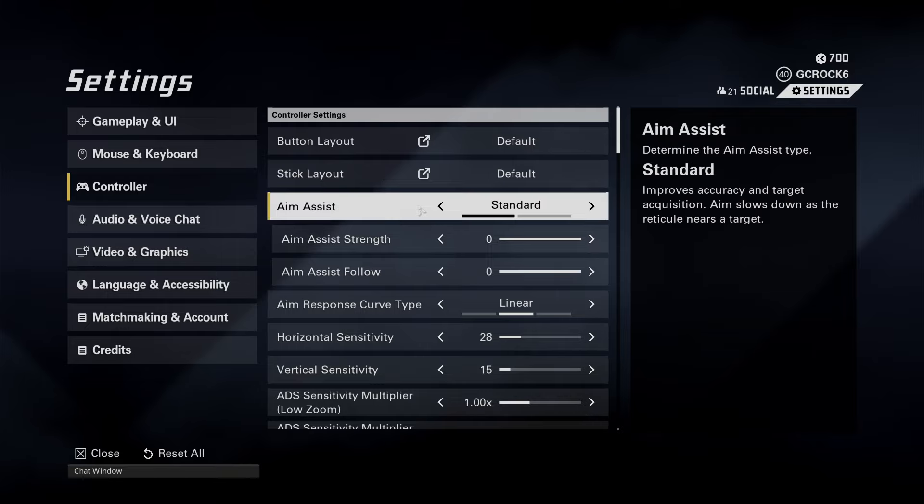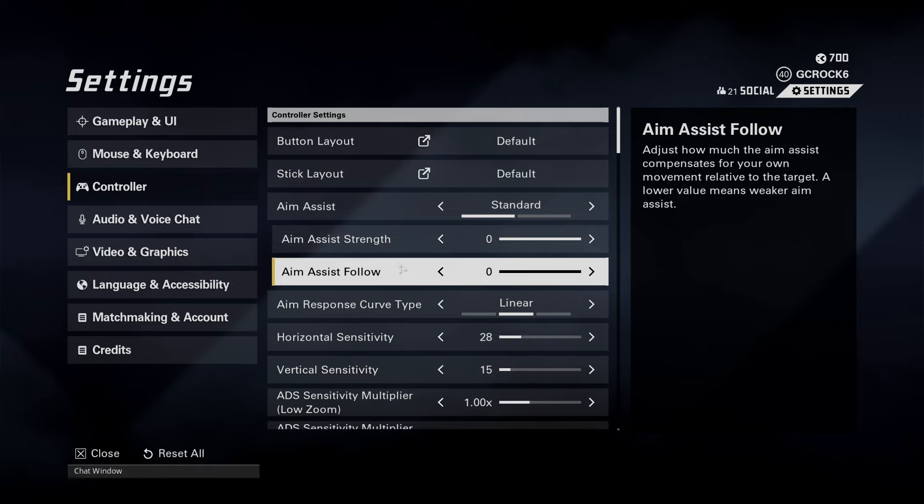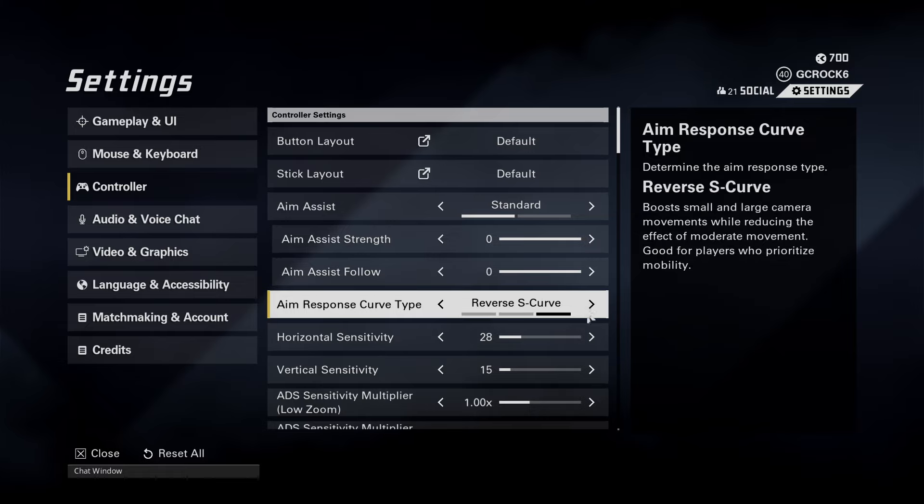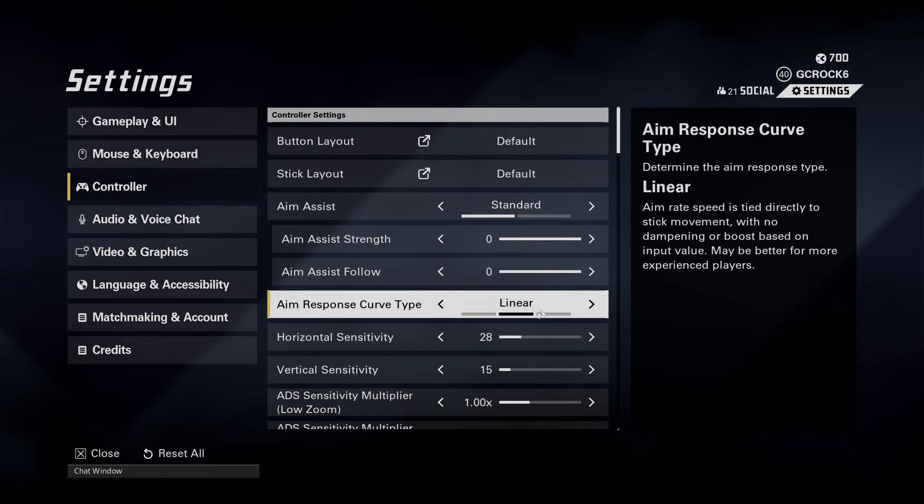For controller settings: I have aim assist set to Standard, aim assist strength and aim assist follow both set to zero. For the aim response curve type, I've tried all of them — standard and the reverse S curve — but I've landed on Linear. I really like it, this is where I'm leaving it. Linear is very good.